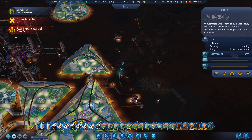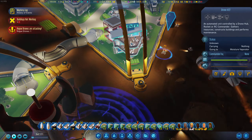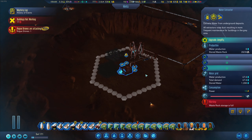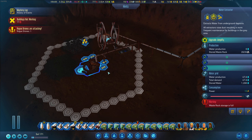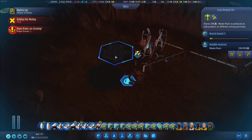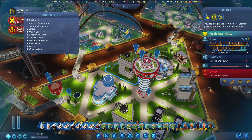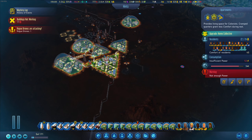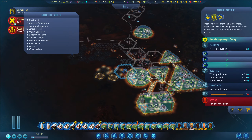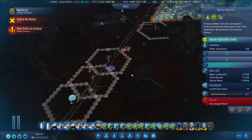Rogue drones are attacking again! What is this one attacking? 17 buildings not working — why? Warning: waste rock storage is full. This one is at zero. The drones didn't do anything because they don't have enough power. Why do we have a power shortage just like that? I wonder why.